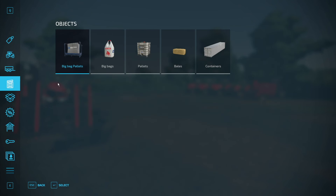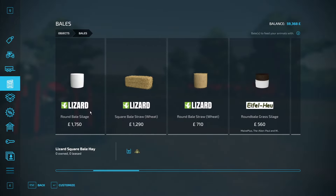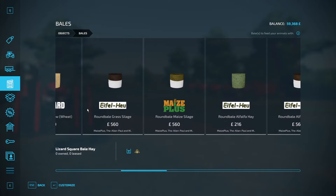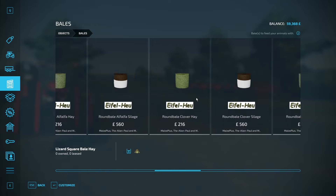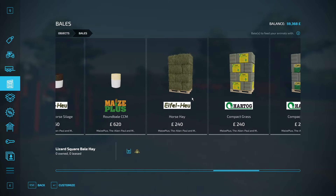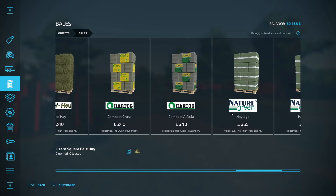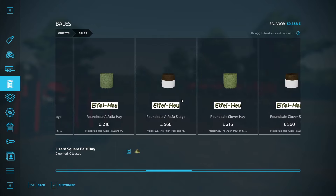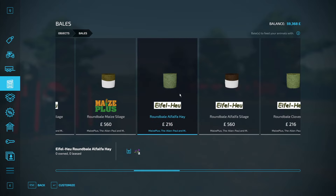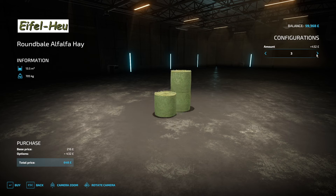Let's look at what we need. Going straight to bales - one of the options for our chickens is a power food that includes soybeans and alfalfa hay. We'll opt for round alfalfa hay and collect maybe four of them for now, so we'll buy four of those.